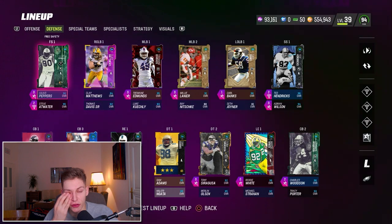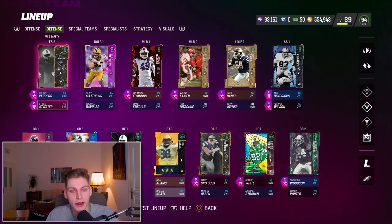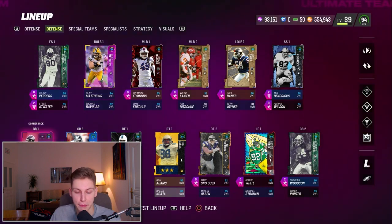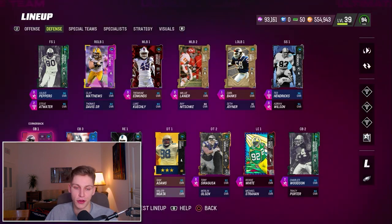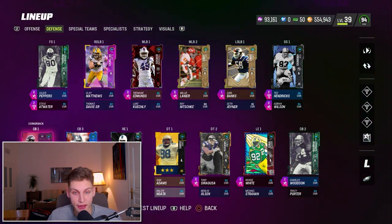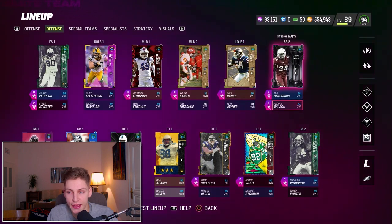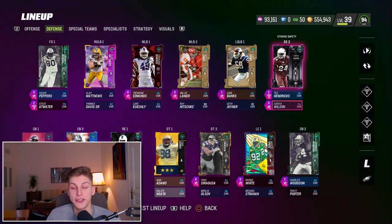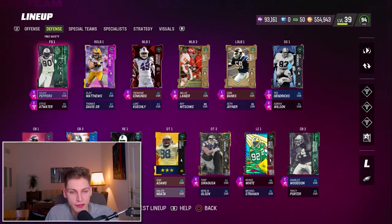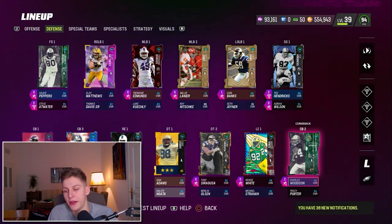Let's talk about my defense. I run the Cover 3 Invert. I've got two safeties in outside thirds — Champ Bailey and Deion Sanders. They both have Pick Artist and Deep Out Zone KO, which is the zone knockout ability I need for that scheme to work as best as it can. Whenever I have someone who gets Pick Artist for zero AP, that's great — I want Pick Artist on as many players as I can. I also have Adrian Wilson with Secure Tackler so if I play Quad Father I have someone who can make the tackle. Ted Hendricks has Pick Artist, Steve Atwater has Flat Zone KO and Pick Artist, and Charles Woodson has Flat Zone KO and Pick Artist.